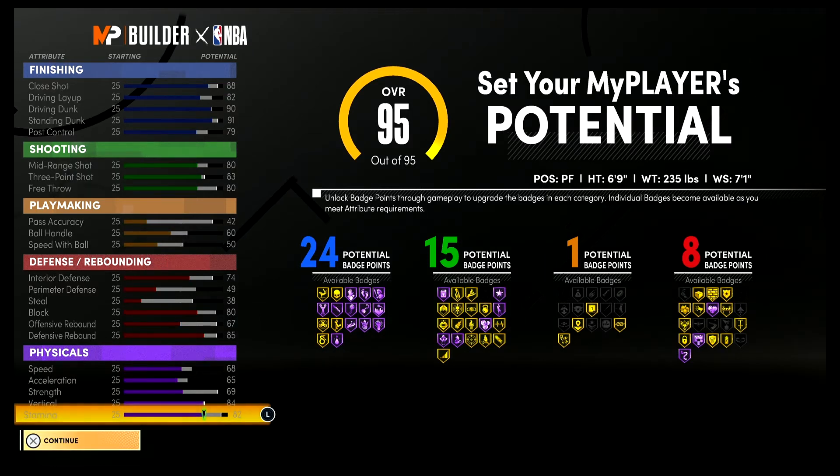At 99 overall, you're gonna have a close shot of 92, an 86 driving layup, a 94 driving dunk, a 95 standing dunk, and an 83 post control. For your shooting stats, you're gonna have an 84 mid-range shot, an 87 three-point shot, and an 84 free throw.